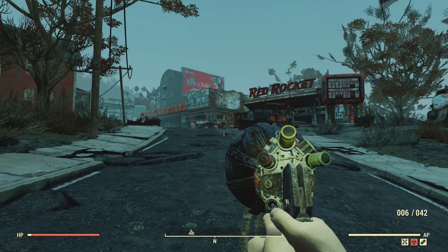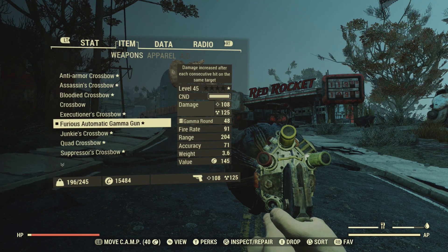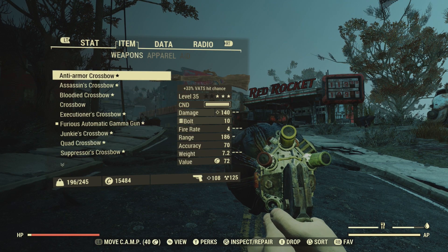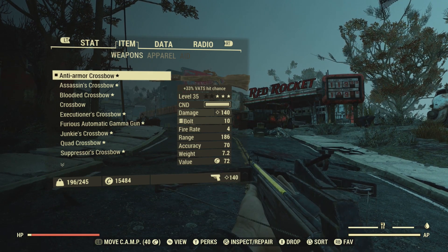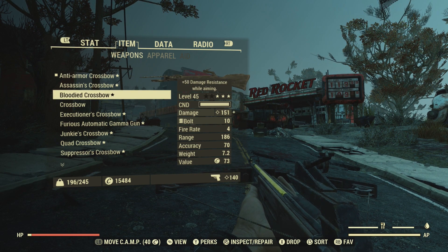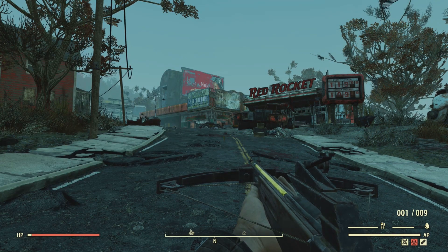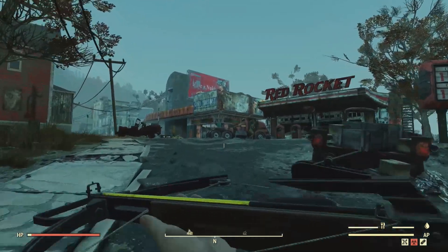I saw a nerd rage kick in. So let's see the damage we're getting on the bloodied crossbow now — the bloodied one. 287 damage with the bloodied crossbow.